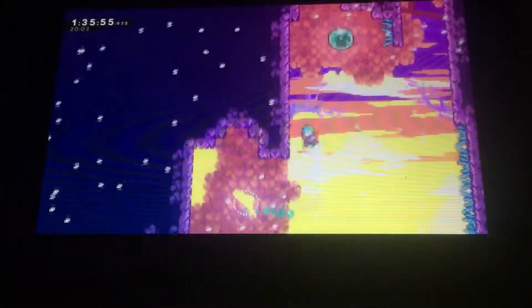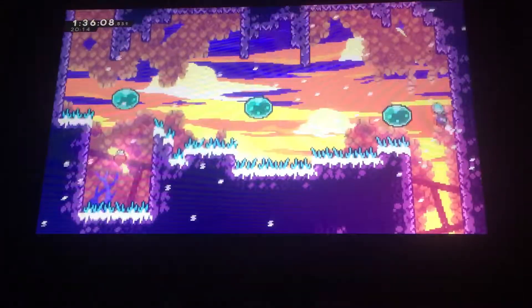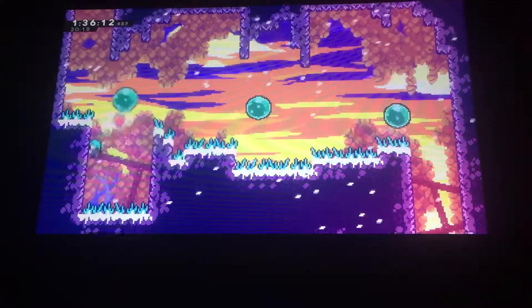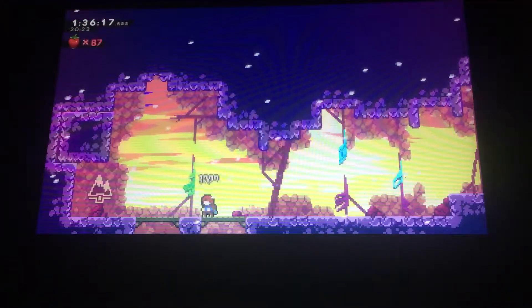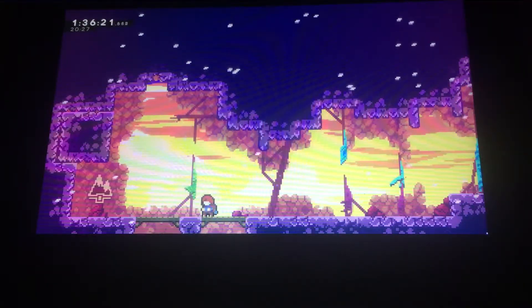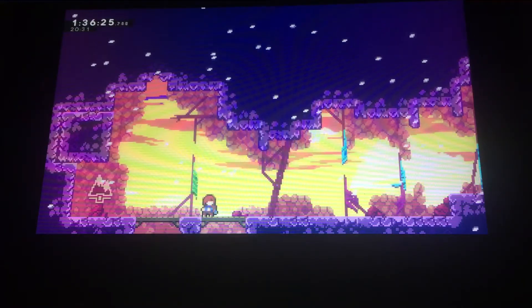Over here we have a little secret path, and up here — I'm pretty sure the music does ramp up with the wind because it's so calm otherwise. And way up here we have... oh my gosh, such a big surprise — this is a strawberry! Okay, and that's where we're going to leave off for this episode. Next episode we're going to finish Golden Ridge. See you guys then.